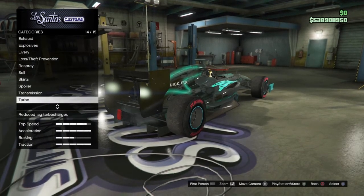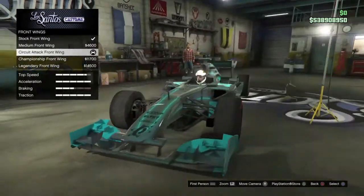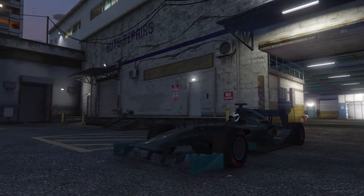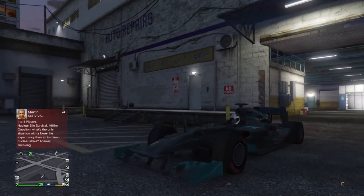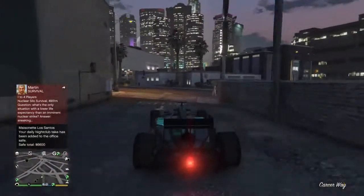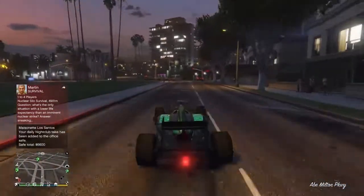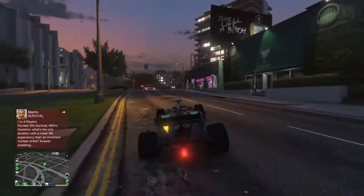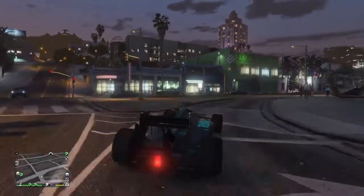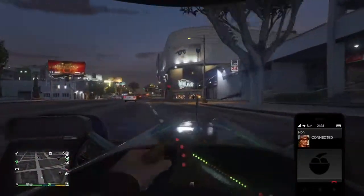Alright guys, so there we are — we just exited the mod shop. Let's go ahead and drive this vehicle around and see how much quicker this got, because I couldn't even handle it before the customization — I crashed here and there. But first we should go ahead and enter into the Open Wheel Series so we can get a race. This vehicle is pretty awesome. I don't think I can really play in first person in this vehicle because they have this huge antenna.